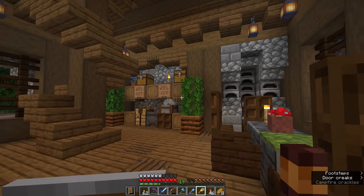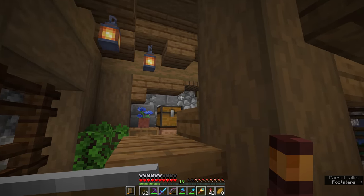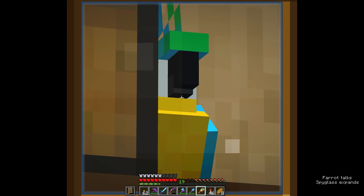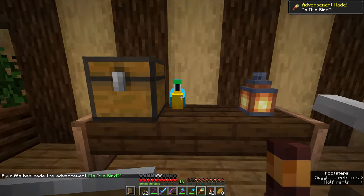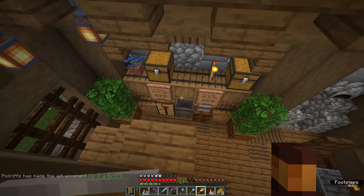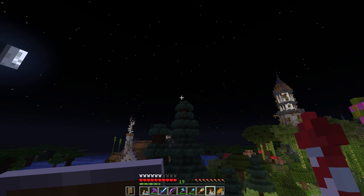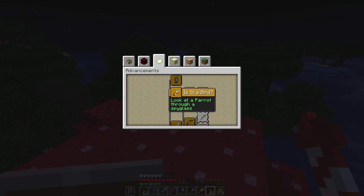For our next achievement, I'm going to sneak back into Mifflander briefly because I know Mythical Sausage has a parrot somewhere in this house — I can actually hear it. I believe it's going to be upstairs in the Lord's bedchambers. We had to be looking dead on at the parrot — there we go, is it a bird? We've made our headway into the spyglass achievements, and there is one for looking at a ghast and the ender dragon as well. This will also be our first night of not sleeping, because I need phantoms to spawn in the sky.